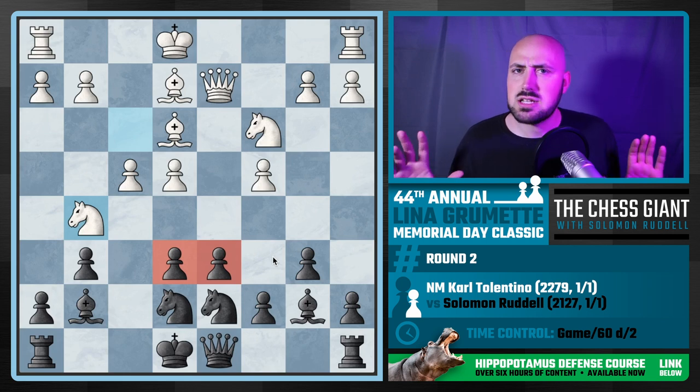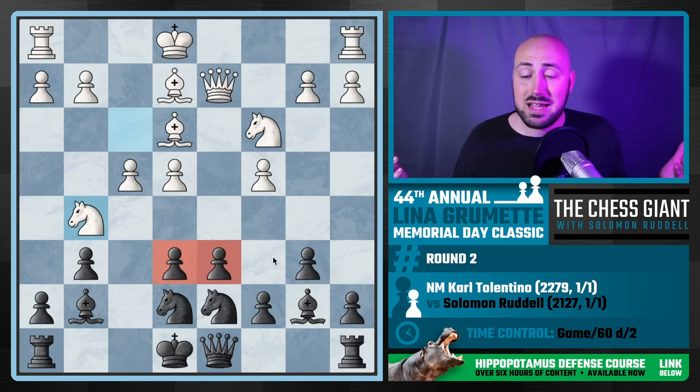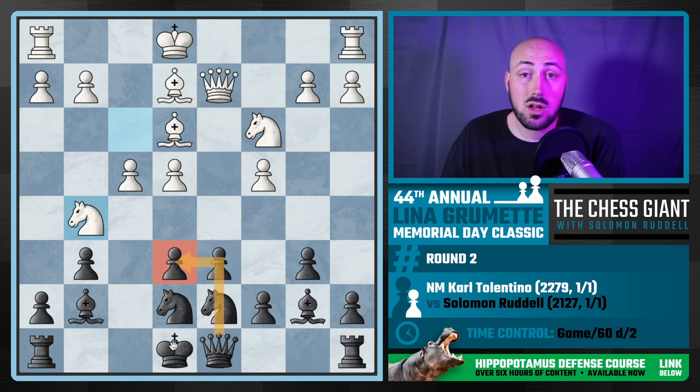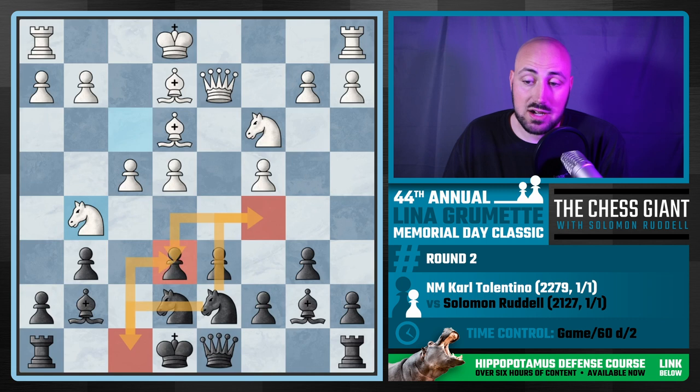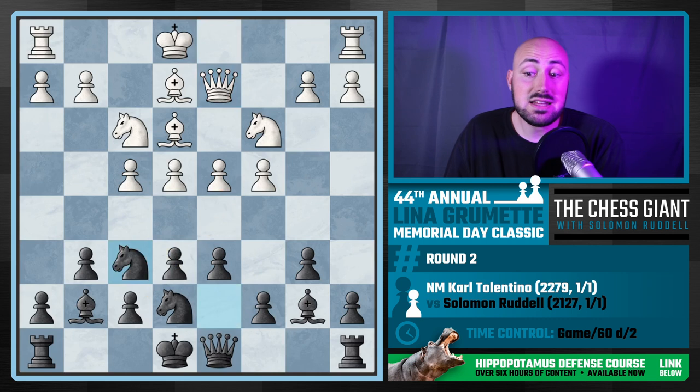With knight c6, white could just play d5, take the e-pawn, and now we still have a pawn on e6 but it has no defender. That matters because of a move like knight g5. Is a pawn on e6 or d6 easier to defend? The answer is d6. The queen can't defend e6 in this situation — there are two knights in the way, and f7 is taken away. So we'd be forced to play knight c5 or knight f8 to defend that pawn.